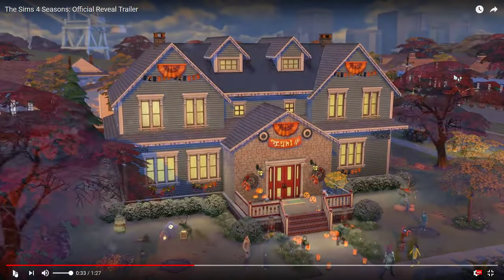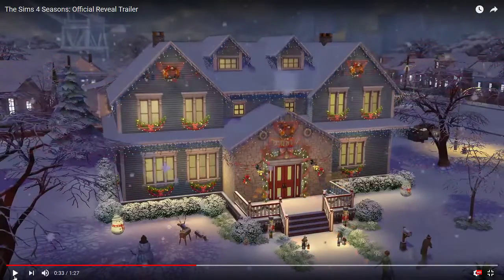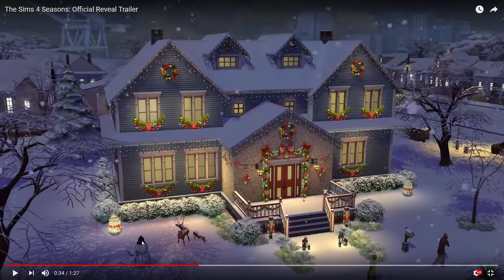Now we have the fall house — look at these lanterns! Are the mud puddles something you place yourself, or do they come from the rain? I guess we'll have to wait to find out. I love these wreaths. Look at the jack-o-lanterns — if you have the Spooky Stuff pack you can make them and place them outside. They have little spooky lights for outside, and look at the changing leaves! Then the winter house: an illuminated snowman, window decorations, winter reeds, cute lamps, and a nutcracker. Look at him walking past blowing on his hands to keep warm. Even seeing trees bare with no leaves is gorgeous.